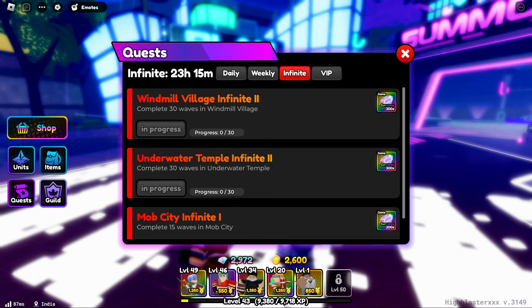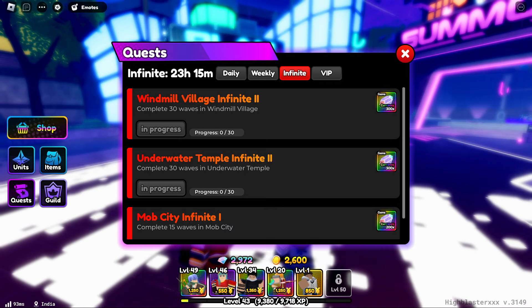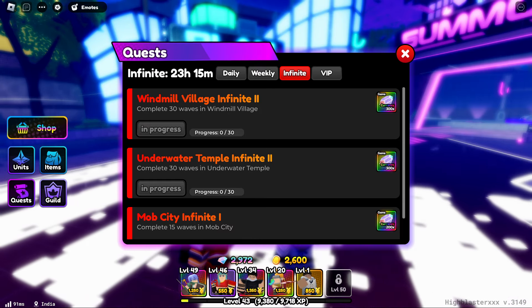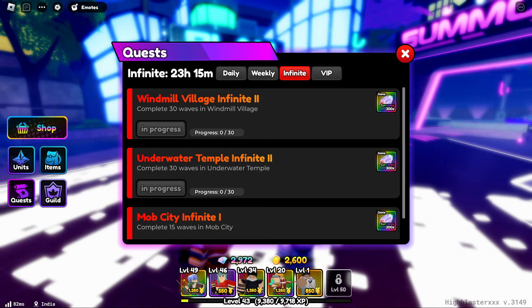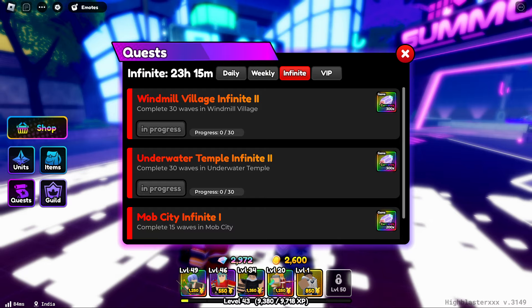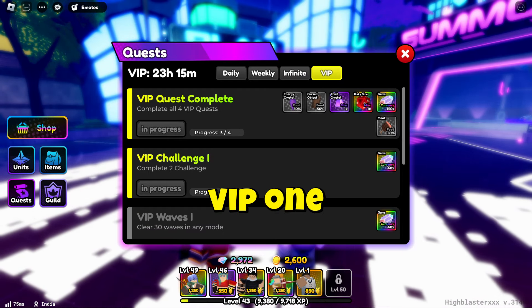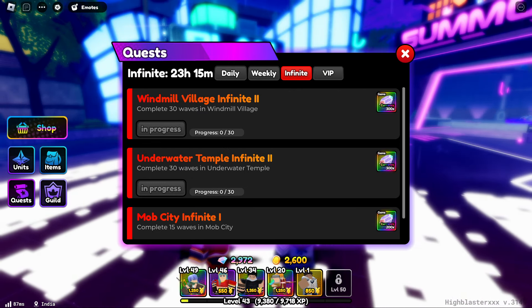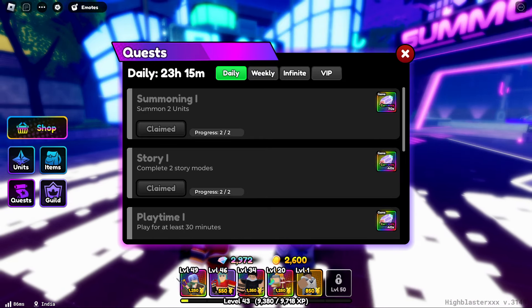From infinite mode quests, the gem rewards vary. If it's 30 waves it's around 300 gems, and if it's 15 waves like Mob City it's around 200. It really changes every day, but you're getting around 600 gems minimum and 900 gems maximum daily from infinite. The quest method might not seem amazing but you're still getting those extra spare gems, so you should actively engage in the game to earn them.